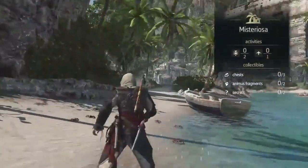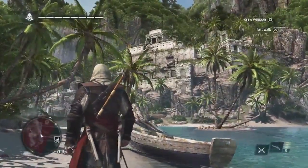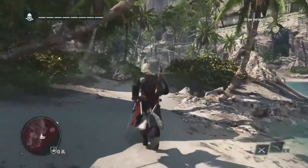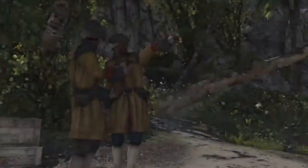We know from the treasure map that the treasure is up near that temple to the top of this location, so this is where we want to go. Now, as we get going, we're going to see that there's a lot of guards in our way. We can choose to go in guns blazing and fight, but instead we're going to try to get there as fast as we can.